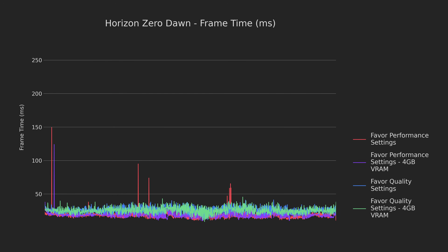Here, we can see that the frame times on the results using 4GB of VRAM are much more consistent than the baseline, even on favor quality where we'd expect them to be less consistent based on the previous graphs.